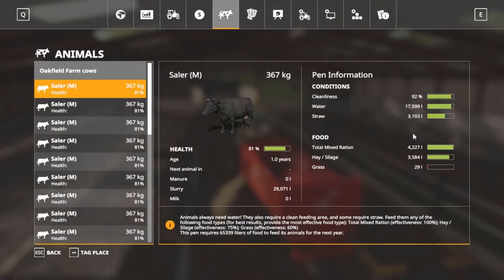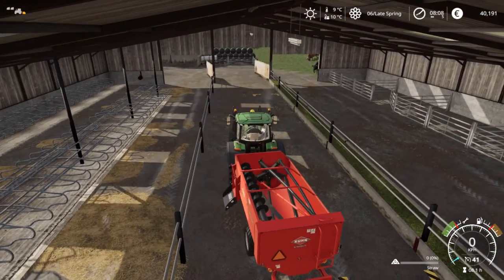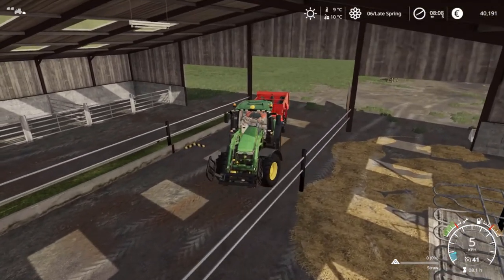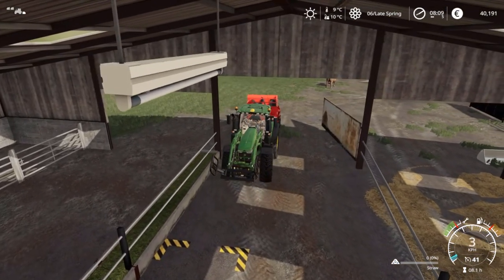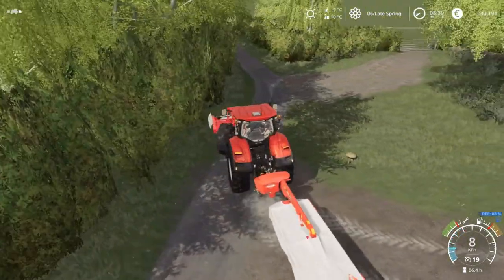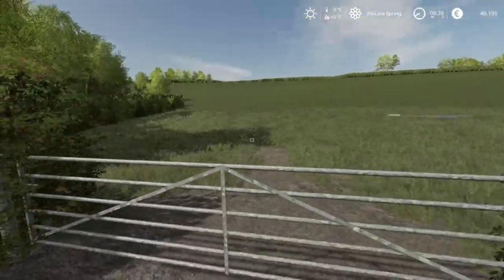Checking the animal care panel, things are looking pretty good. They have taken the entire bale and it does seem to suffice for the moment — we may add another bale as required. I'm going to get everything tidied away and then head out to the fields for mowing. For mowing I have decided to make use of the Case, as it is ever so slightly more powerful than the John Deere, and a little bit of extra horsepower running these mowers is not going to be a bad thing.